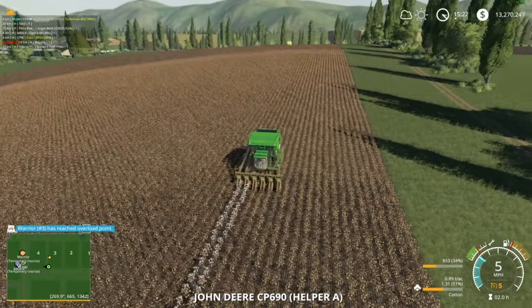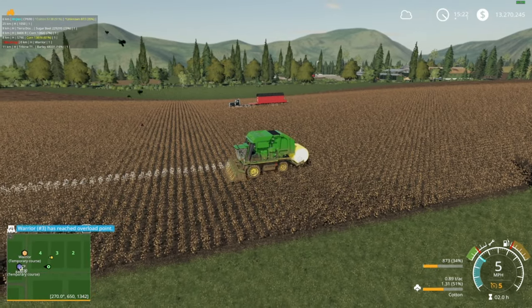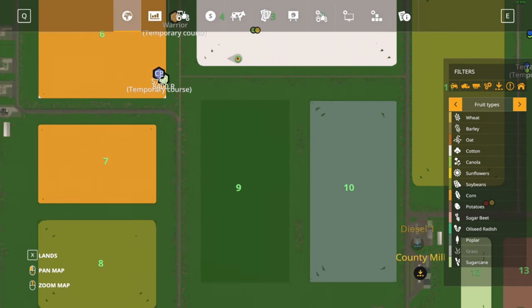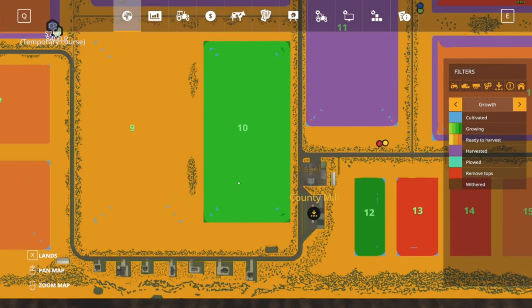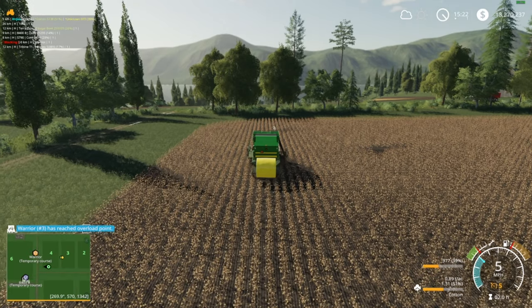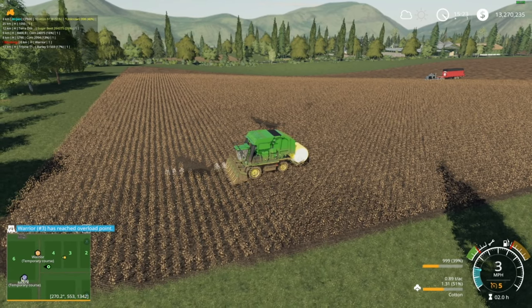It looks like he left us one bale and he's got a partial inside. We can check cotton off the list. We also have our grass field ready - the poplars are nowhere near ready, sugar cane neither, but everything else is ready to rock. I planted two fields of potatoes down here in fields 13 and 14 and they're ready to go. We'll use that harvester manually since they're just two little tiny fields - that'll take like three seconds.